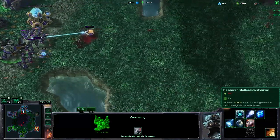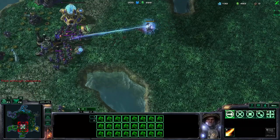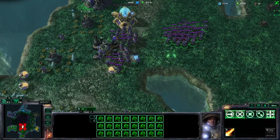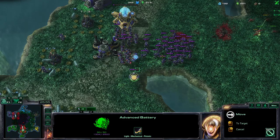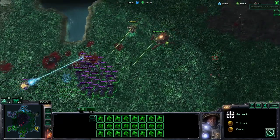Next get the deflective shutter which is going to increase the damage of your main shutter - really good to have. We've gathered a pretty hefty amount of marines, now go push again.